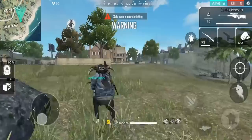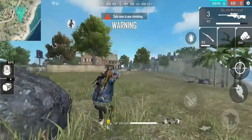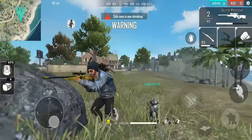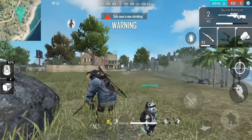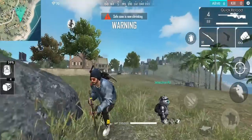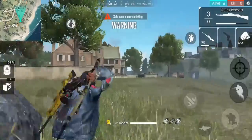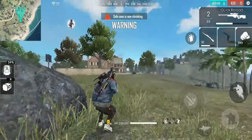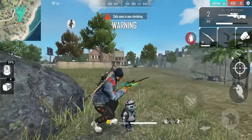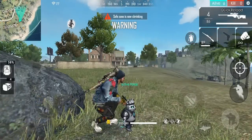If you click on the right fire button, you will do a quick reload. If we reload one ammo, we will be able to reload the gun. After the update, we will be able to reload the ammo and reload without a full reload.